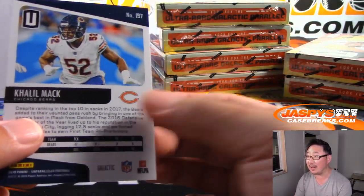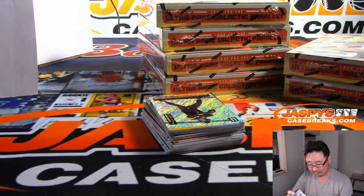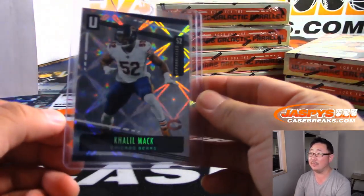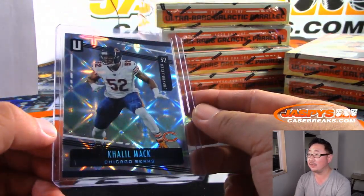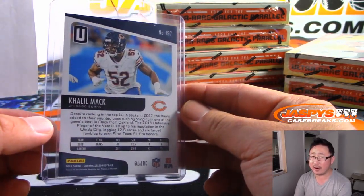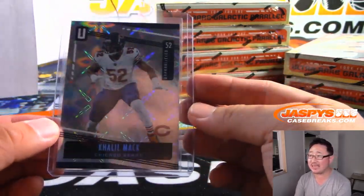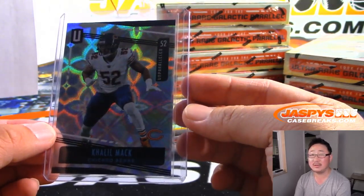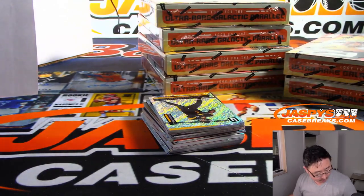There it is — Galactic right there. Khalil Mack — that looks different, that's a super short print — going to the Bears. Stephen Kay, who got the Bears in a team random. Nice galactic parallel. So the other inner case probably has that short printed die cut — in case you're keeping track at home. Nice one, Stephen Kay.